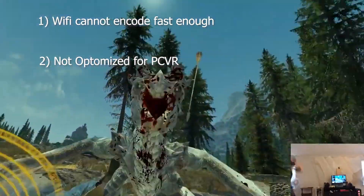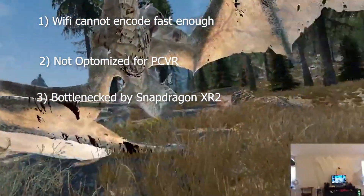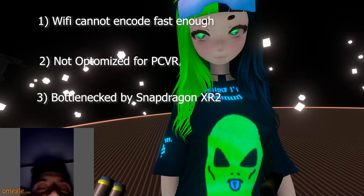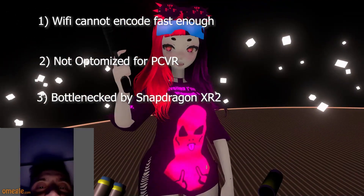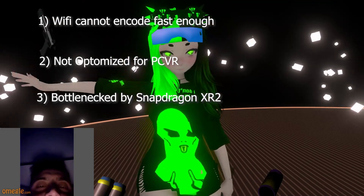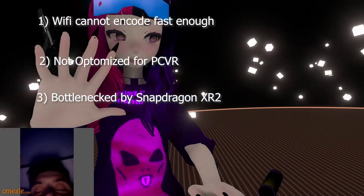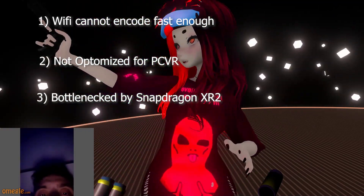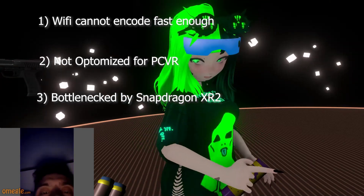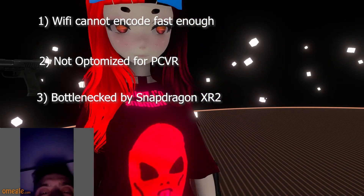Number three: it's not running the Quest 2 as just a display. When you run a PC VR game to a Quest — even using the link cable — it's encoding the footage, sending it to the Quest's Snapdragon XR2 processor, which is a mobile processor, and then it's decoding it and sending it to the Quest display. So it's trying to encode HD PC VR footage. It doesn't matter how good your PC is — you are bottlenecked by the actual Quest.